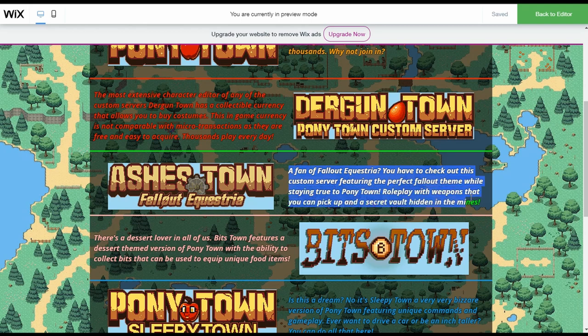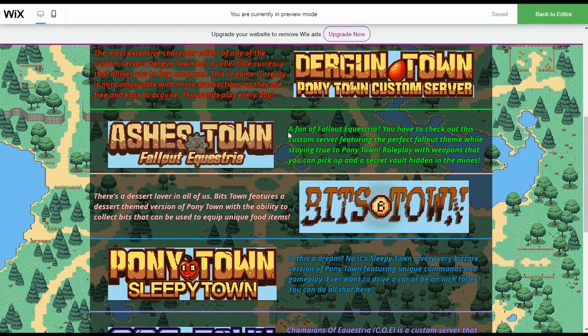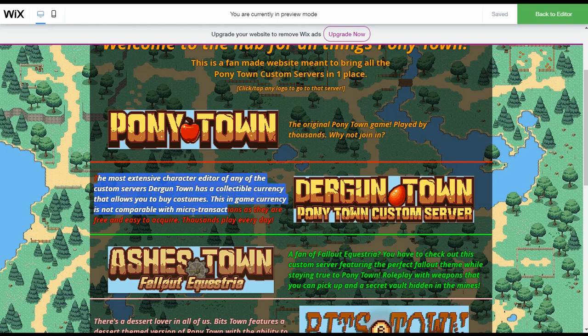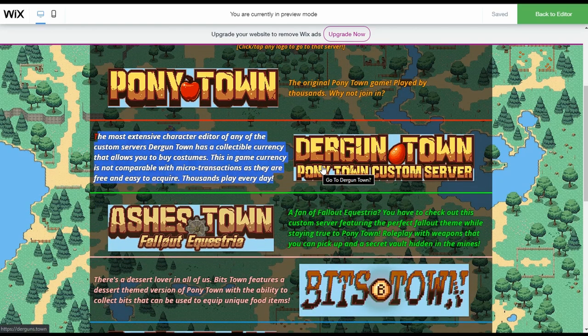Each one gets a small description — not necessarily from the creator, just something I think describes it in a reasonably good way. For example, Ashes Town: a fan of Fallout Equestria should check out this custom server featuring a perfect Fallout theme while staying true to Ponytown, with weapons you can pick up and a secret vault hidden in the mines. Durgen Town has the most extensive character editor of any custom server, with collectible currency to buy costumes that's free and easy to acquire. Thousands play every day — though I feel like that might be a slight exaggeration, tons of people play Durgen Town just as much as Ponytown.